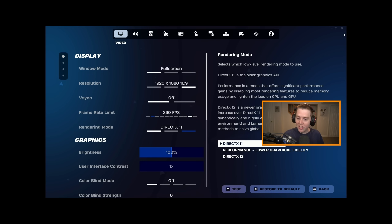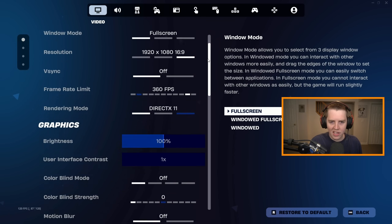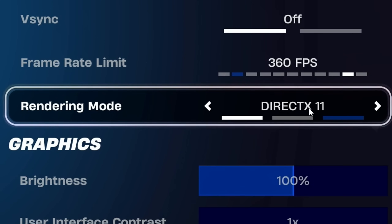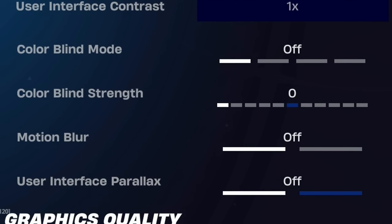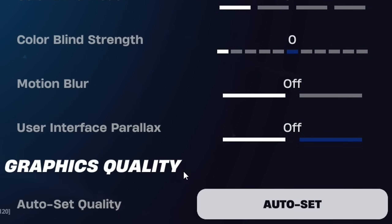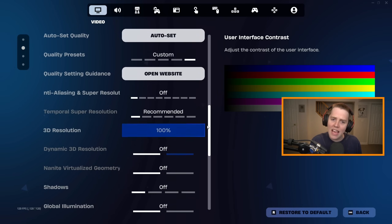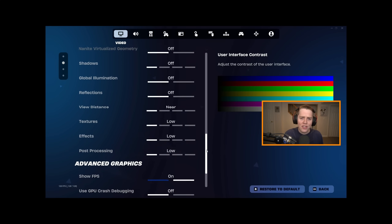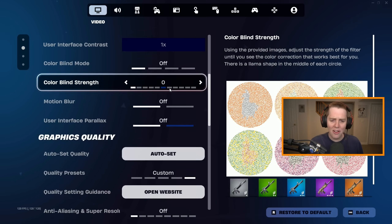Now I'm actually going to restart and boot up Chapter 6 Season 3 in DX11 to finish off all the settings. Rendering mode is on DX11, so we've restarted. Just to make sure — if I go down to the graphics quality, there's no more Performance Mode in parentheses. Look at how many settings there are. I don't understand why Fortnite just doesn't put these options on Performance Mode — they make us restart just to get all the good settings.